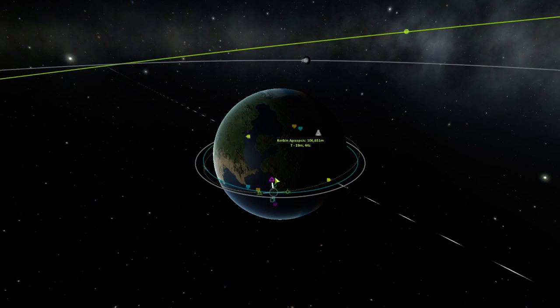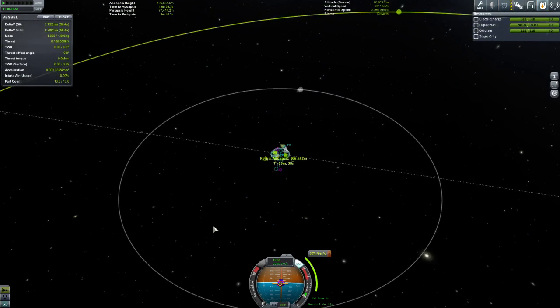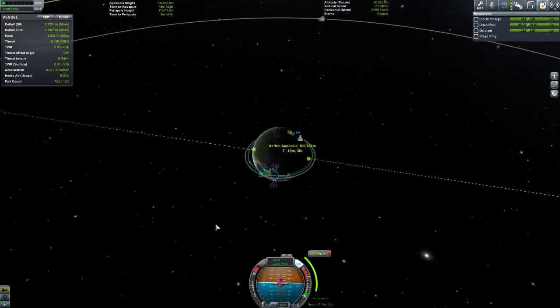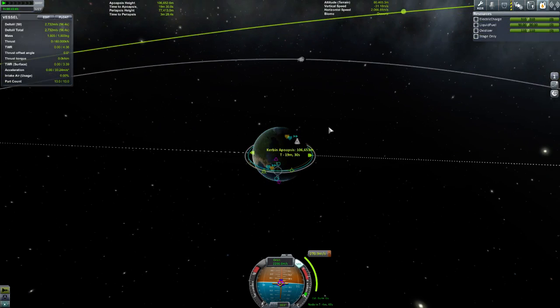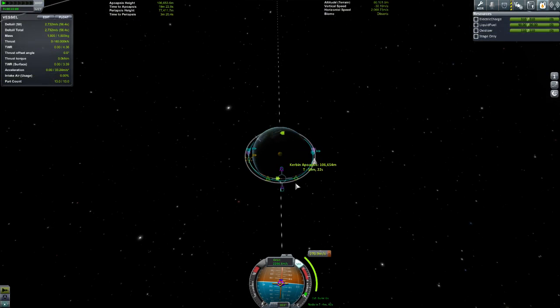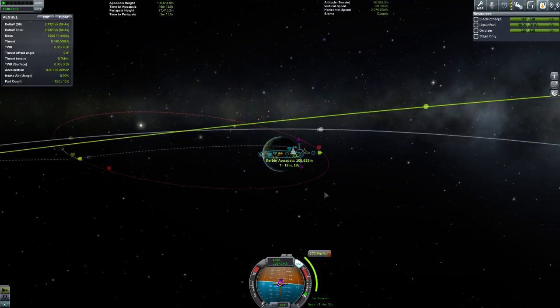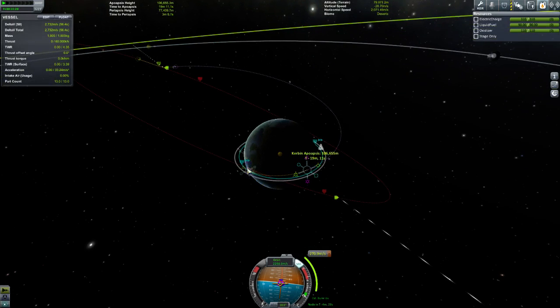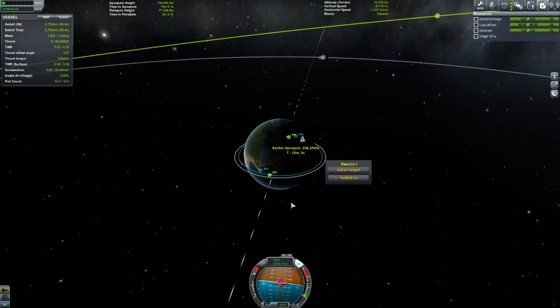Here's the thing — that's going to cost you 270 delta-V and you don't need to do it. There's an easier way of getting encounters with Minmus. This is a foolproof way: you can do a plane change at the AN or the DN, null out your plane, and then add a manoeuvre and do a transfer like you would to the moon. But I want to avoid a plane change — plane changes suck, they're a waste of fuel.